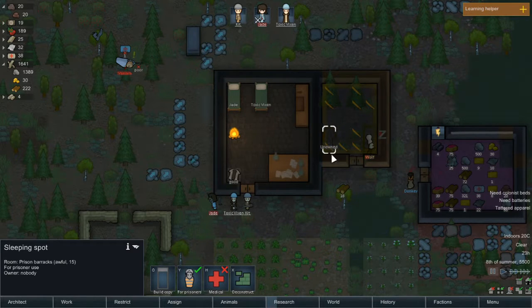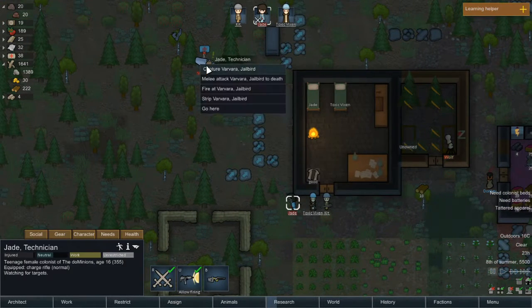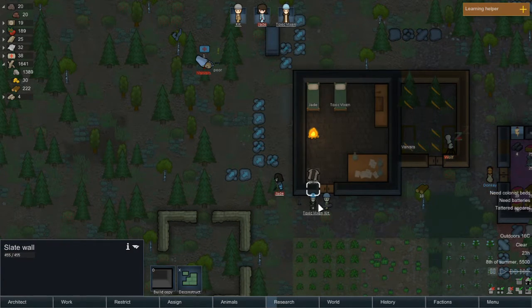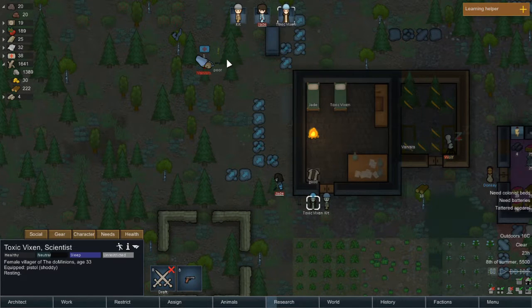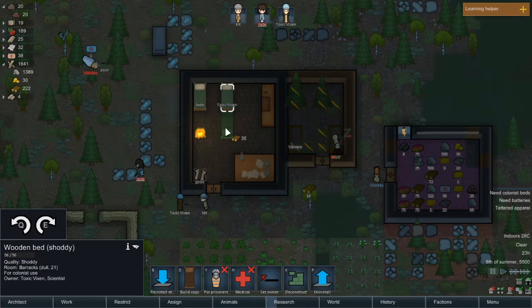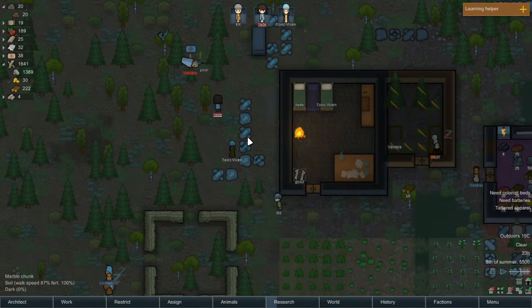We want to capture them — build copy, and this is another prisoner bed so capture. We've got some more medicine and we have a steel ship part that is poor quality. You two are off the hook. Prioritize hauling. We're going to need more beds — we're going to need a proper dormitory soon. We can't put it here — might as well squeeze in there a little bit.